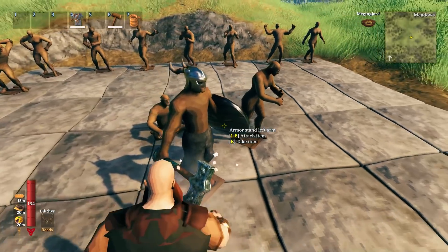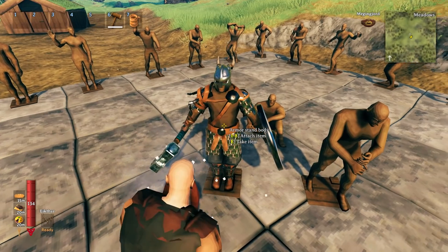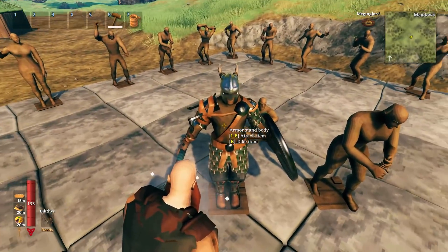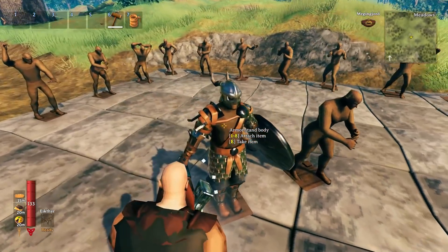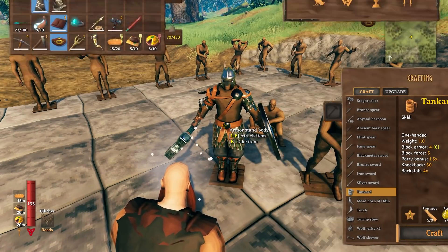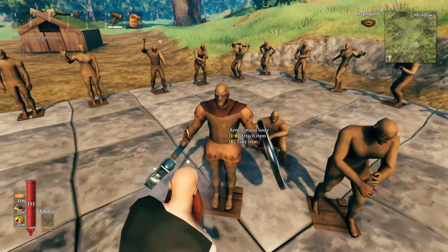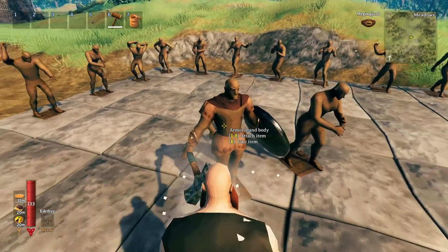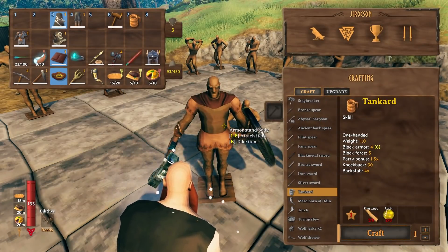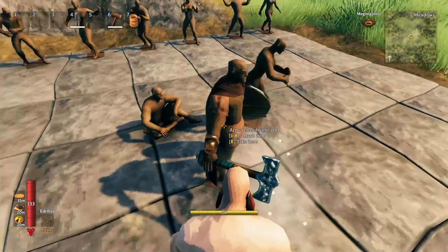I saved the chest piece for last because there's actually a problem with it. For whatever reason — maybe they haven't finished it or it's bugged — when you put the chest piece on, there's nothing covering the chest. Kind of weird. Let me show you with another chest plate: the actual chest is not covered. I don't know why. But you can also add a cape — pretty cool!